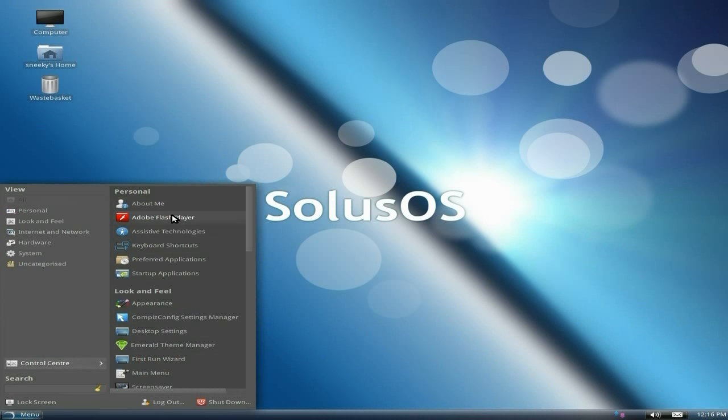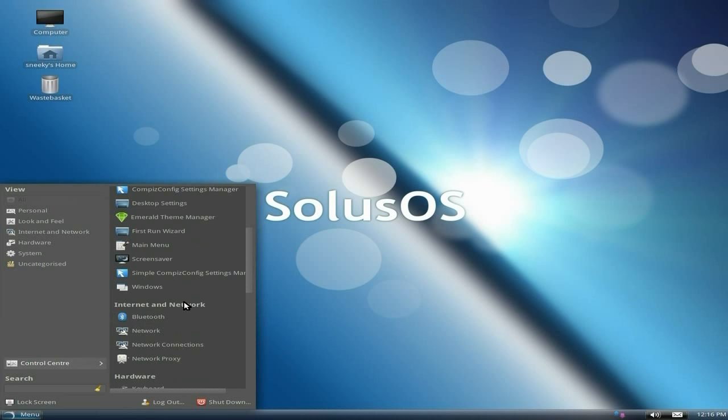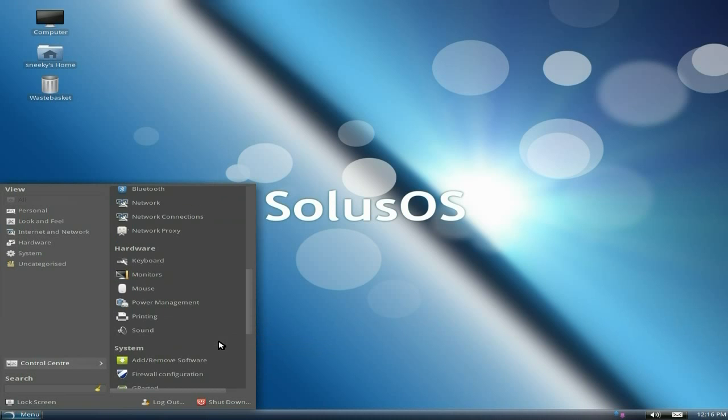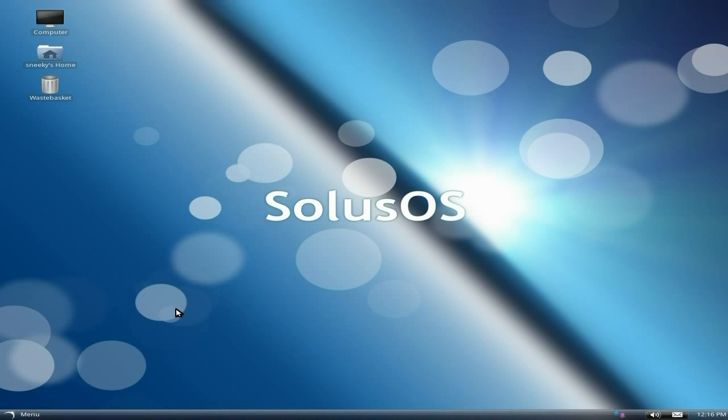Down here you've also got the Control Center. If I go to the Control Center, you've got your Flash settings — Flash is already installed for you so everything should work out of the box. Configure your Compiz settings, Desktop Settings, Emerald Theme Manager, the First Run Wizard, Bluetooth, Network, Network Connections, Network Proxy, Keyboard, Monitors, Mouse, and Power Management if you've got a laptop.